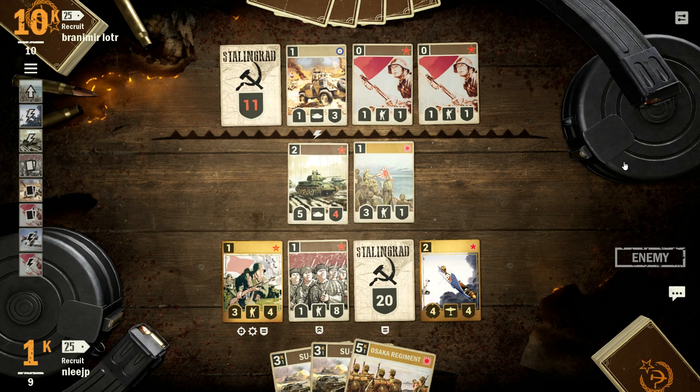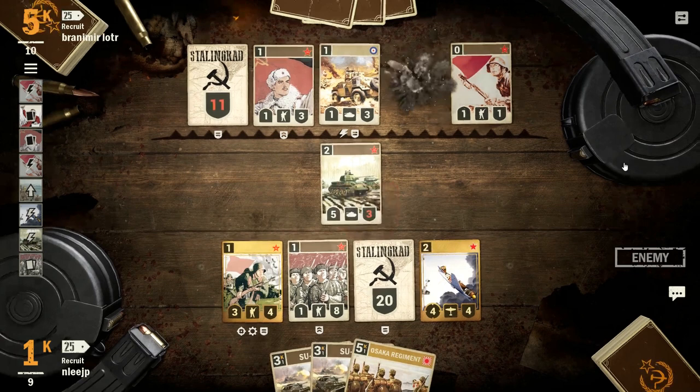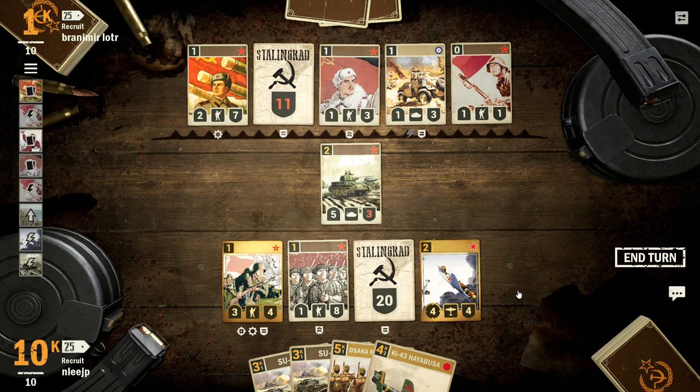My opponent doesn't have a lot of firepower at this point. That was a waste, I think, but anyway — I don't think my opponent has any real strength. That one tank in the front line is causing a whole mess of trouble. At the moment, the guard is the only thing that's holding me back from essentially decimating his HQ. But we'll see — you never know.